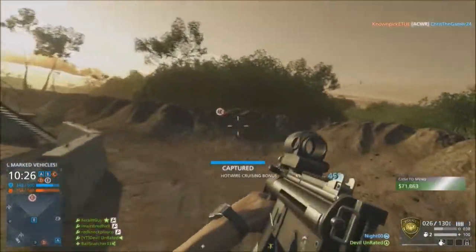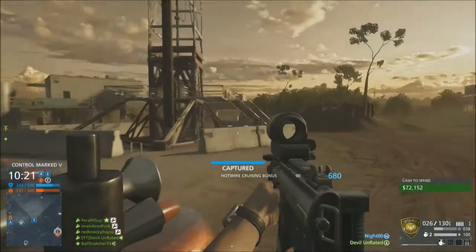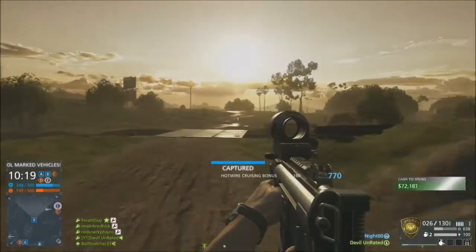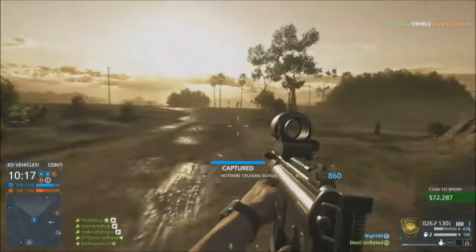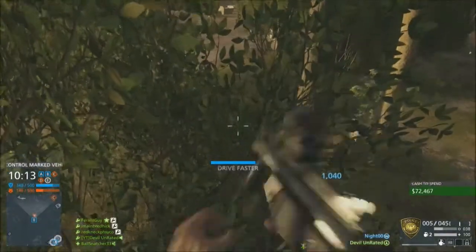The stunt driver comes in handy for when you're driving, obviously, as it gives you a nice boost to get away when you're being shot or you get stuck on something, so your bar does not go down. You keep that beautiful points stack going, and you will be in the money in no time.